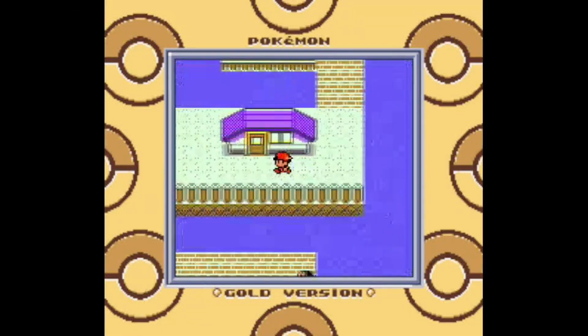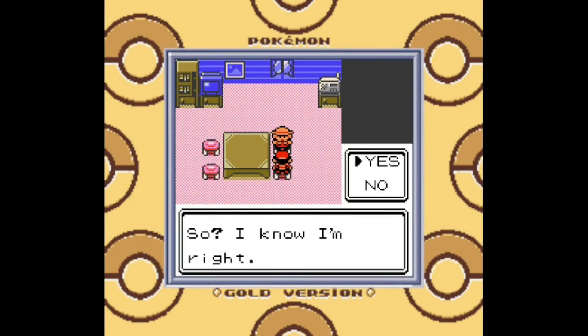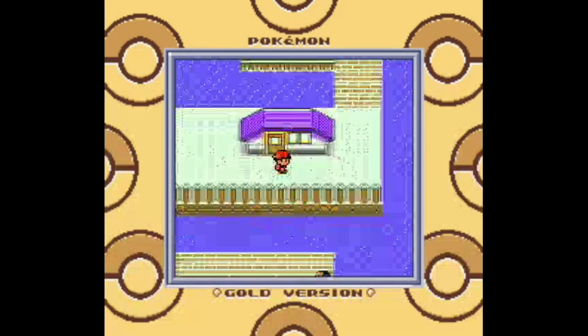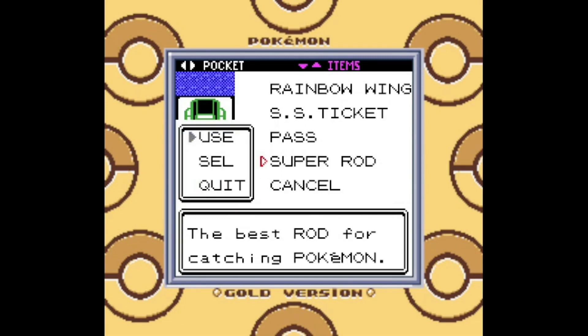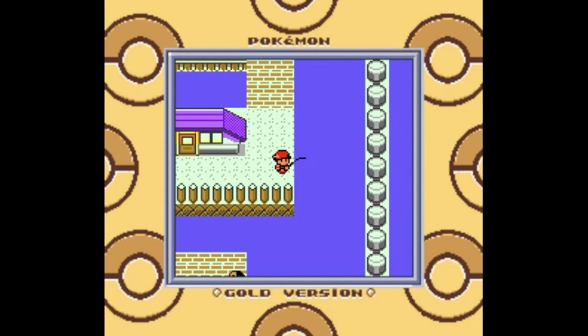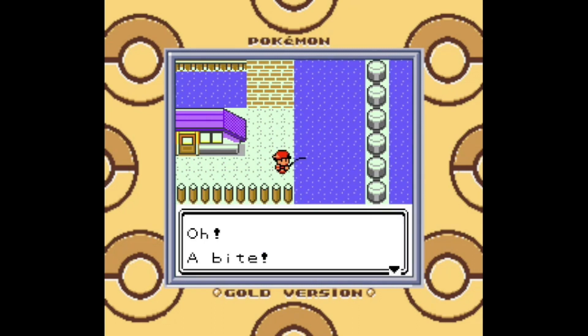Next up on our list of items to gather, there is the Super Rod, which can be obtained in this house on the way to Lavender Town. The Super Rod is actually obtained in the same place in Generation 1 as it is in Generation 2. The great thing about the Super Rod is that it fishes up Pokemon at level 40, which means you should get a decent amount of experience from them. Level 40 also means you can capture most Pokemon at a level where they only need one more level before they evolve. Two of the fish Pokemon I capture in this video can only be caught with the Super Rod, making them exclusive to the postgame — but it does give you a reason to go back to Johto.